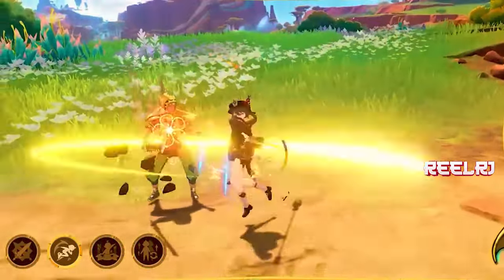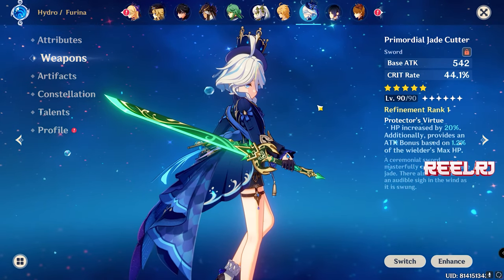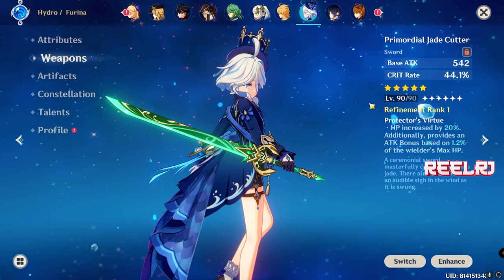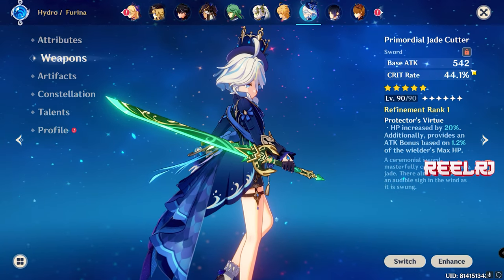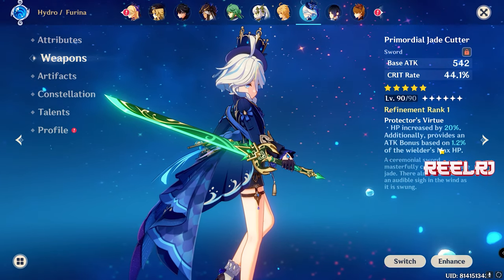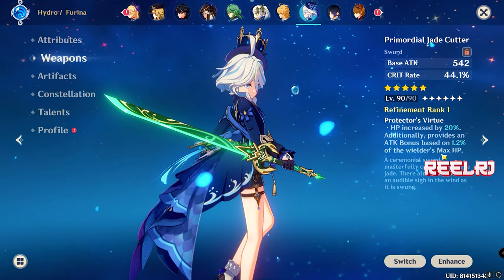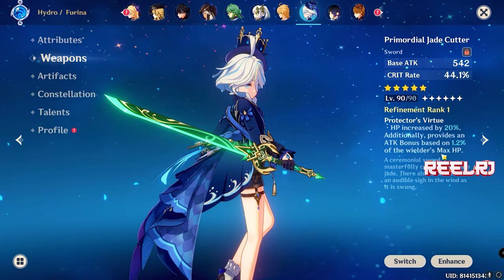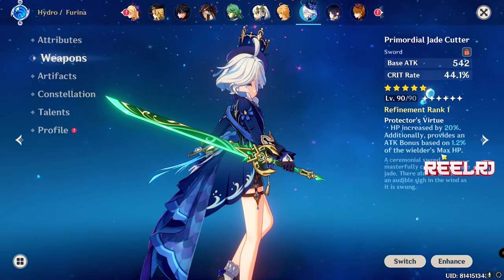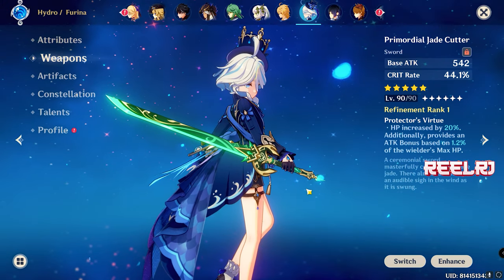Starting with the number five weapon: the Primordial Jade Cutter. It's not the ideal weapon for Shilonen, but it's a very good weapon that can be used on any character. It gives 44.1% crit rate and 542 base attack. The refinement ability gives 20% more HP and additionally gives more attack based on your max HP. Since Shilonen is defense-based and a support character, the 44% crit rate and attack bonus are still beneficial if you have this weapon.